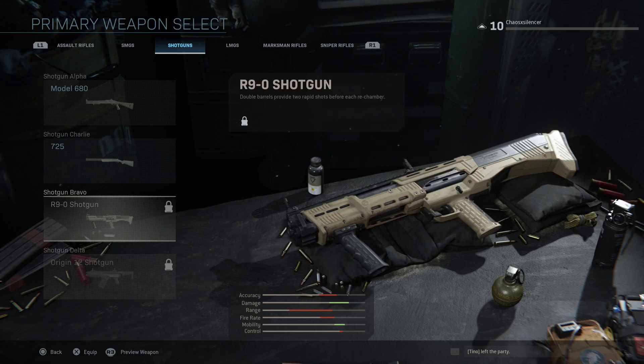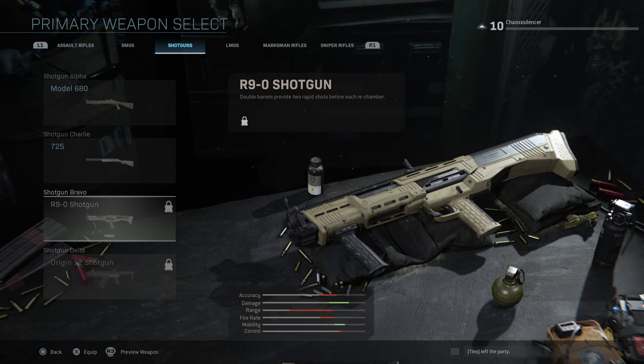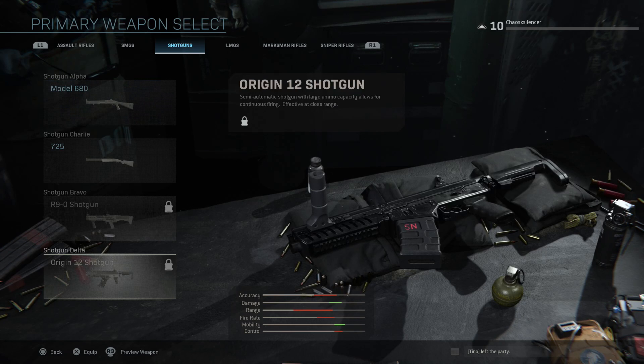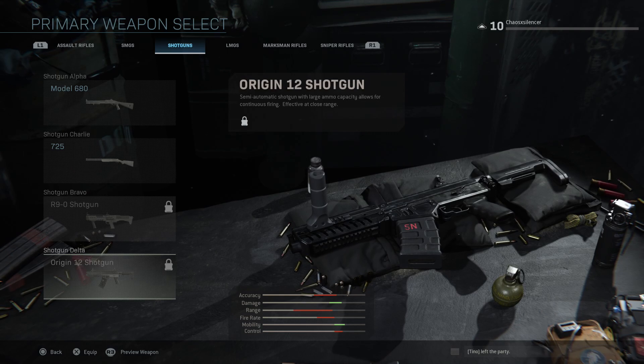The R9-0 shotgun — double barrels provide two rapid shots before each rechamber. I'm gonna assume there's power drop-off, we'll see. This is actually a DP-12 pump-action shotgun in real life. And then the last shotgun is the Origin 12 — a semi-automatic shotgun with large ammo capacity that allows for continuous firing, effective at close range. This is going to be kind of like the Striker from Modern Warfare 3. I guarantee there's going to be some kind of big drum mag you can put on it and just go to town.